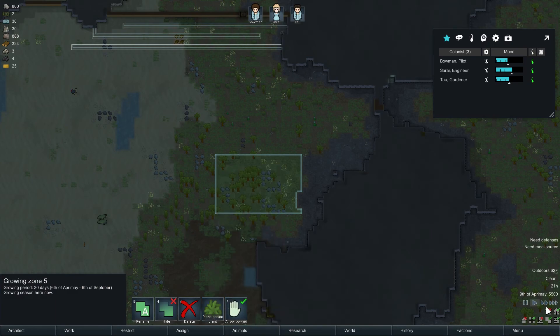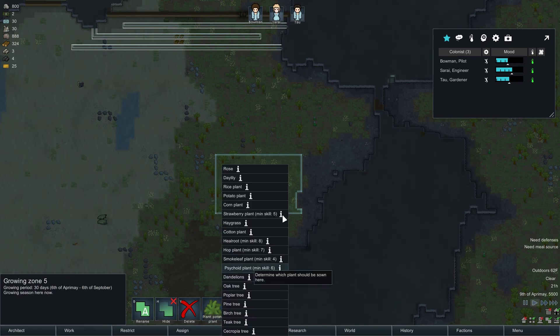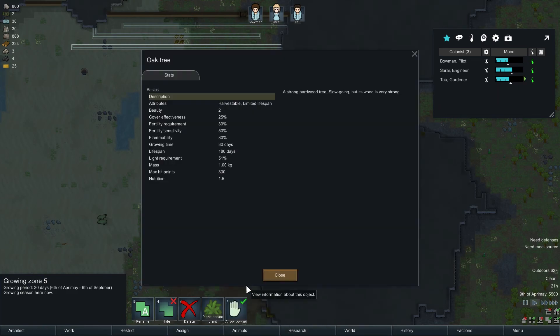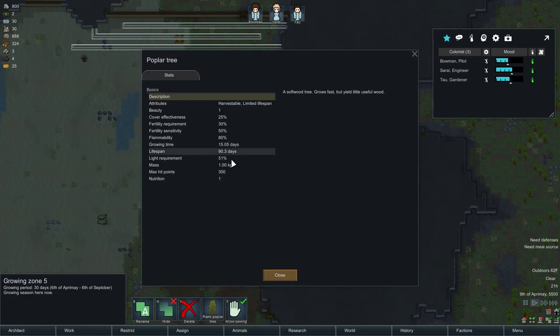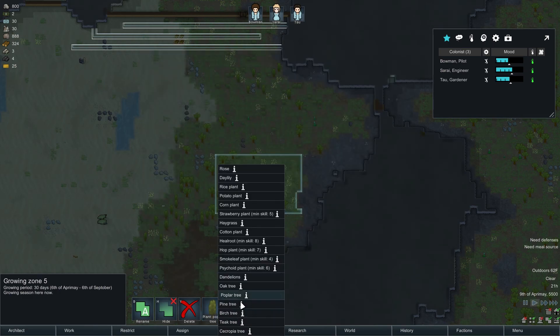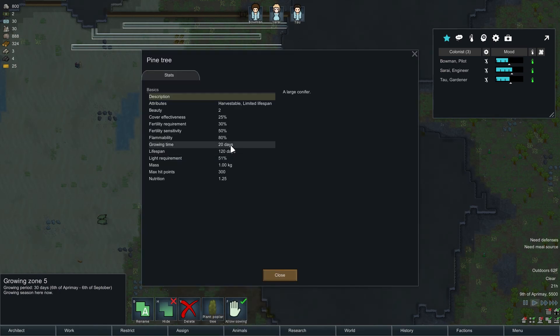I can start a small one of trees — each of the trees are a little bit different. We have oak trees — the growing time's 30 days on that. The poplar is shorter, but I think the yield out of it, you don't get as much. That's not as useful, but it'll grow faster. Pine trees are 20 days, which may work the best. I don't know why the nutrition's better — pine sap, pine coast, who knows.